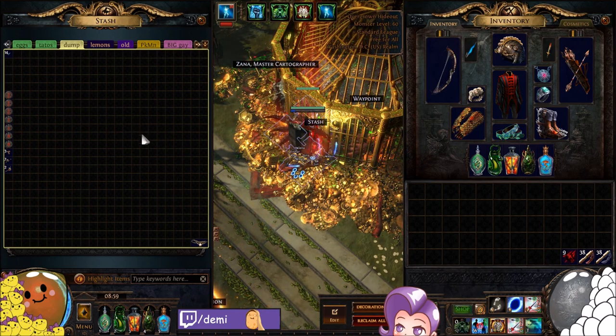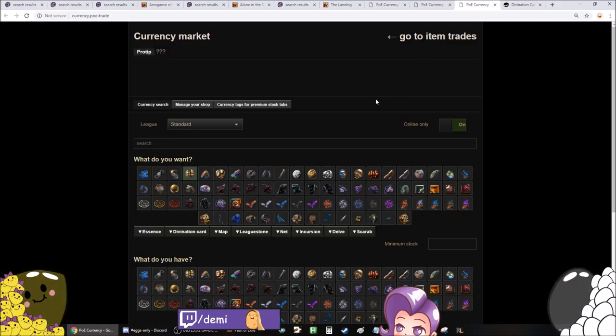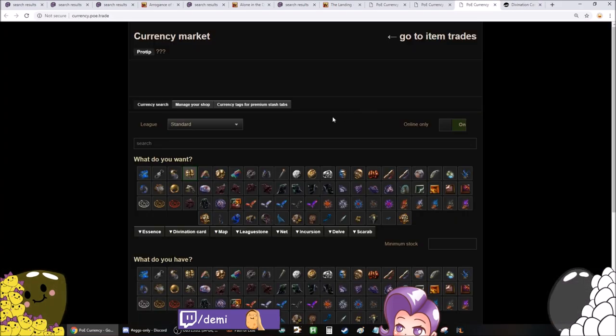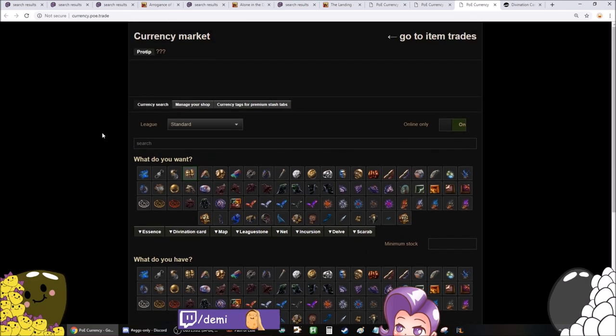That being said, ways to make currency in Standard — there's a ton of stuff right now. I actually made a little bit of a list we can go over. A lot of stuff people don't really understand: you can sell things directly to other players without having to list them. If it's anything like Essences, Div cards, maps, League Stones, Incursion stuff, Delve stuff, or Scarab stuff, you can sell that to someone immediately on PBTrade or on the main website, pathofexalt.com. It's the same thing.